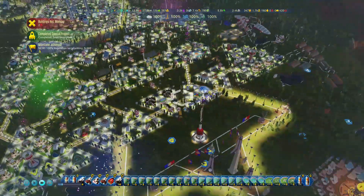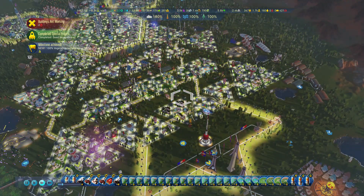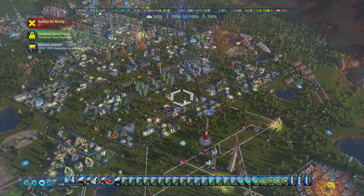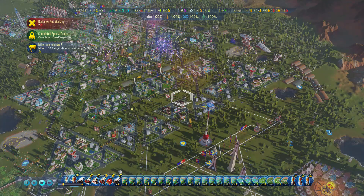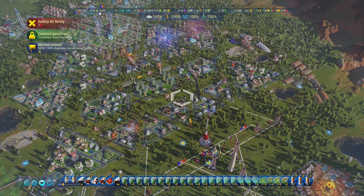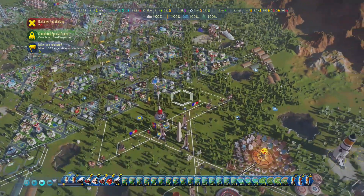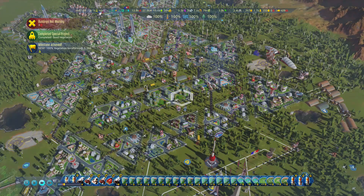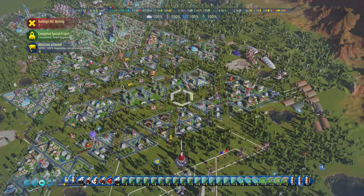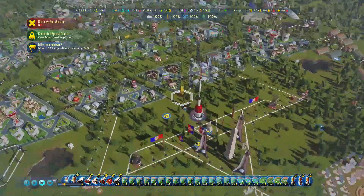And there we go — the rocket came back. We've got vegetation to 100%, hence the fireworks! Once you get temperature above 20% and water to 10%, you can sustain grass and start growing it from your forestation plants.